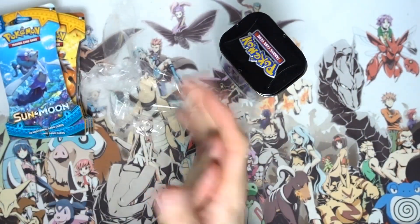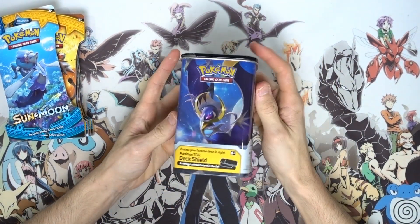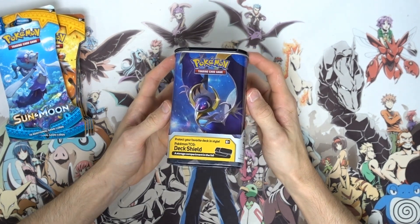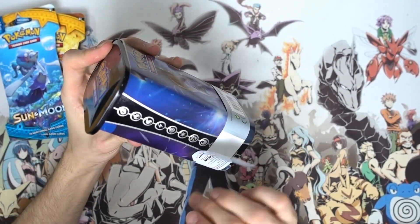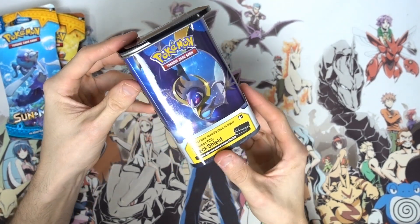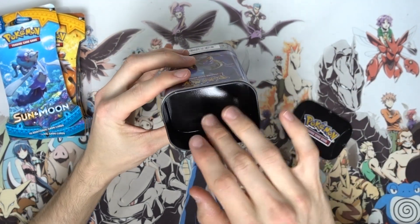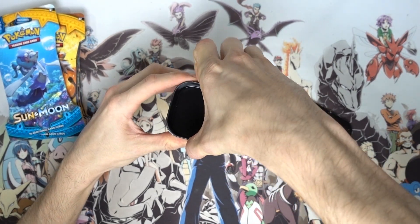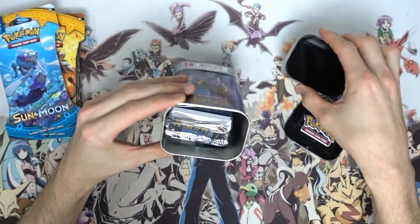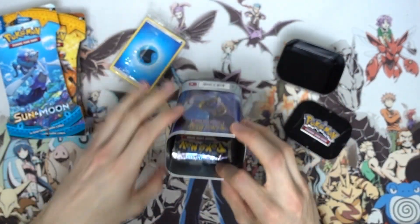Anyway, this is the deck shield finally without the shrink wrap on. It's got a little brochure that sits around the outside. It goes like a drawer and that's where your dice and poison, burn, and counter tokens go in. Then you grab this out and all of a sudden you've got a storage tin. It's pretty nifty. It comes with energies just like you do in your elite trainer box.